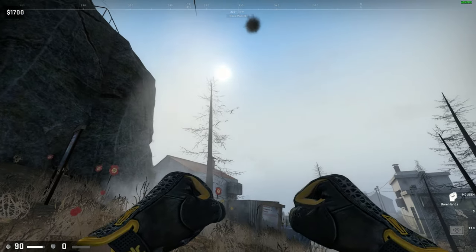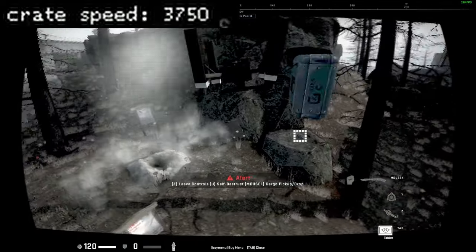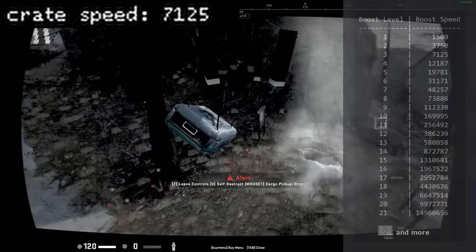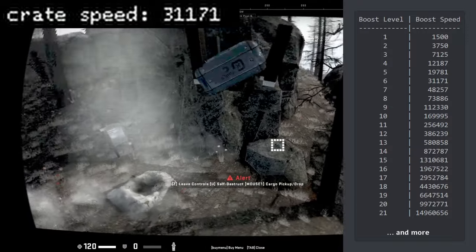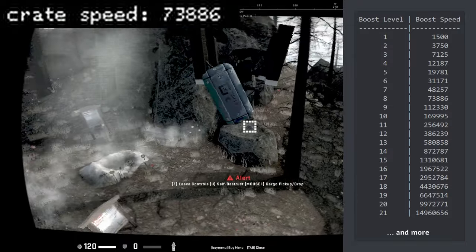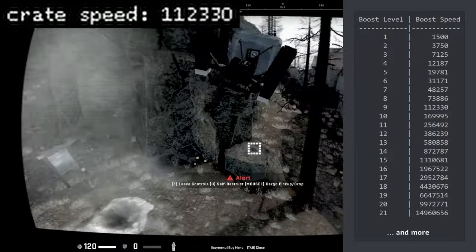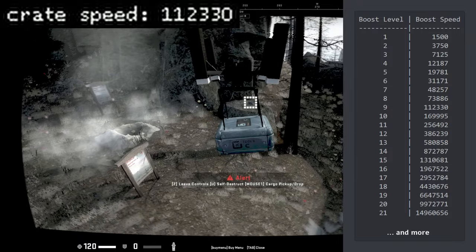Although crates don't look like it, their internal velocity exponentially increases each time they move through a geyser. Here you can see the different velocities for each boost level, which indicates how often a crate was moved through a geyser. These speeds are absurd. For reference, the running speed in CSGO is 250 with a knife.